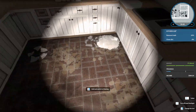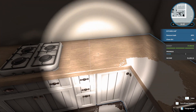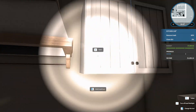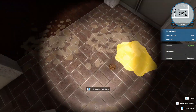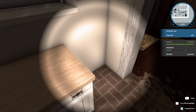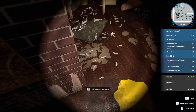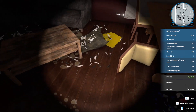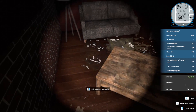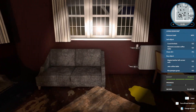Look at this stuff — feathers, broken glass. We're gonna have a lot of stuff to clean up. Oh — poop! Probably should clean up the poop. More poop over here! Feathers, pillows, trash everywhere. Let's turn on some lights in here.